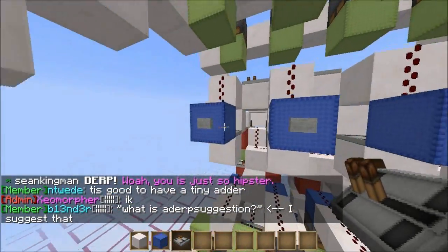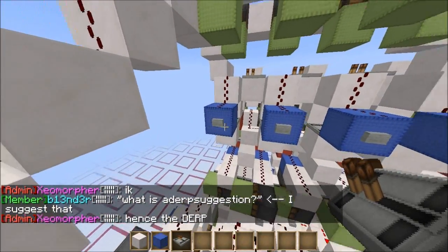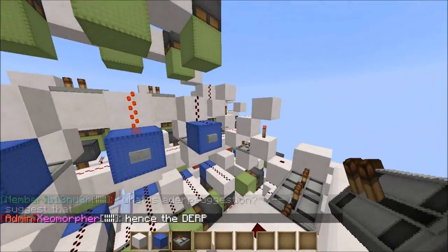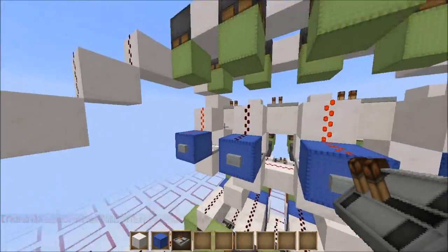So the least significant bit, the smallest number in the binary, is on the left hand side here. So to make up 5, we have 1, 0, 1, 0 — that's 1, 2, 4, 8 — so 4 add 1 equals 5.